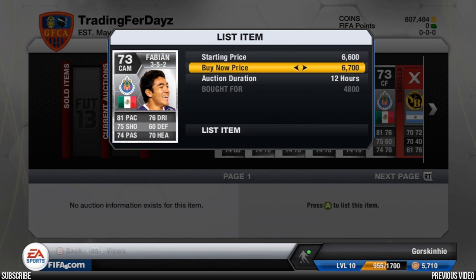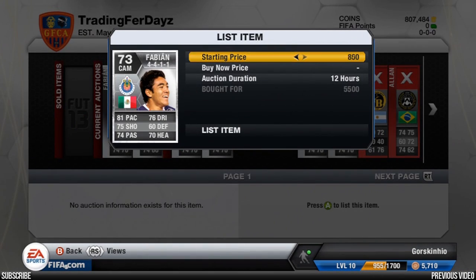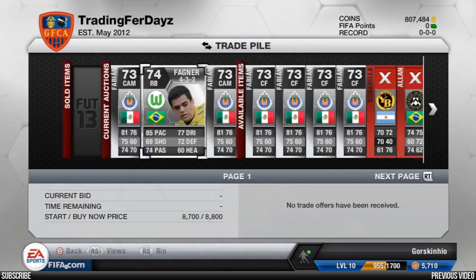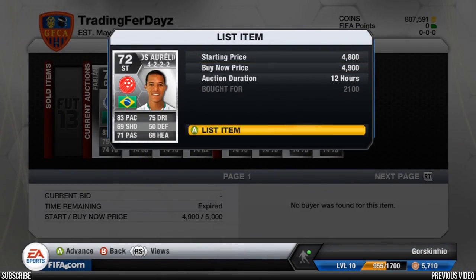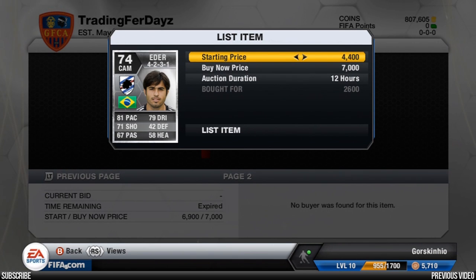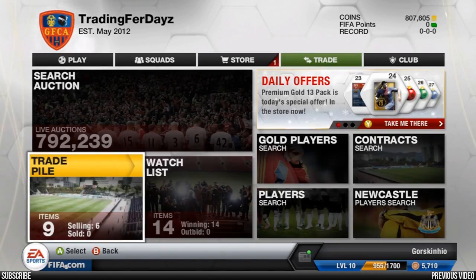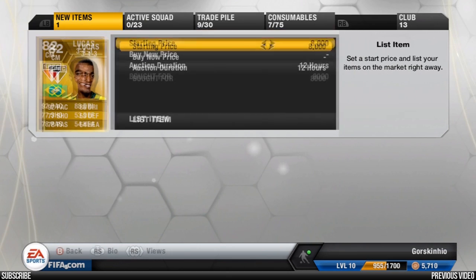Another one for 6.4k — picked this one up for 4.8k, already in his native CAM position, hopefully going to get 6.7k from him. A Fagner in a 4-3-3 at 7.2k — put him up just short of 9k. Another Fabian for 5.5k, going to put him up for 6.7k. We're going to discard Bob Adelio and relist the ones that didn't sell from a previous episode. Some of these are tough to sell — CAMs converted to strikers or center forwards converted to CAMs aren't always the easiest. That's something you'll find out when you trade yourself.